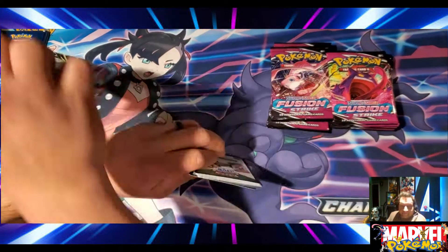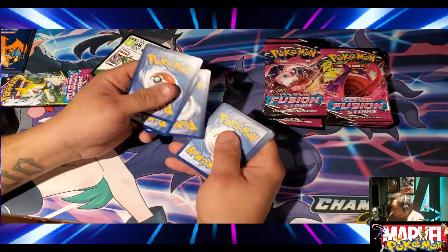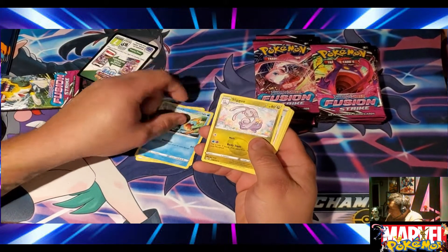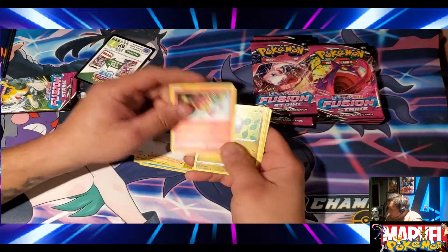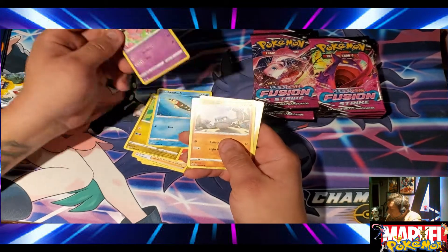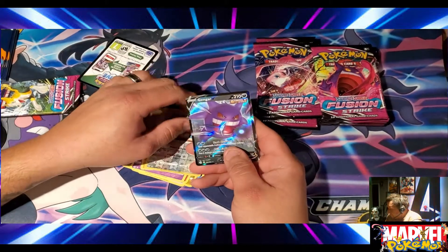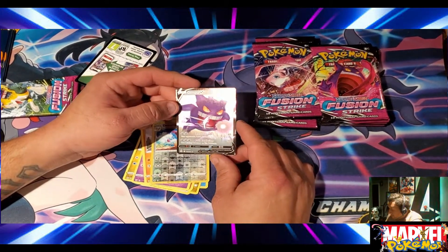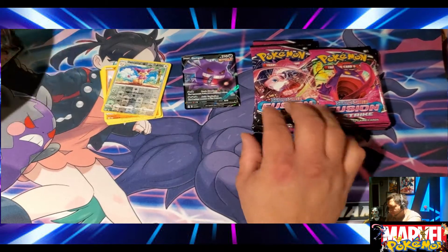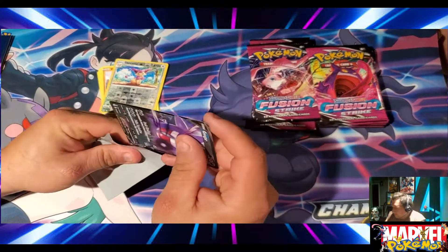Not really sure what's all in this set, we'll find out together. Code card - okay that worked. Energy, Grookey - I see something peeking - Geodude. All right, Gengar V! That is not a bad start at all. There's also a Gengar VMAX in this set I think, but that's okay. Nice, move that up into the spots and we'll sleeve him up.